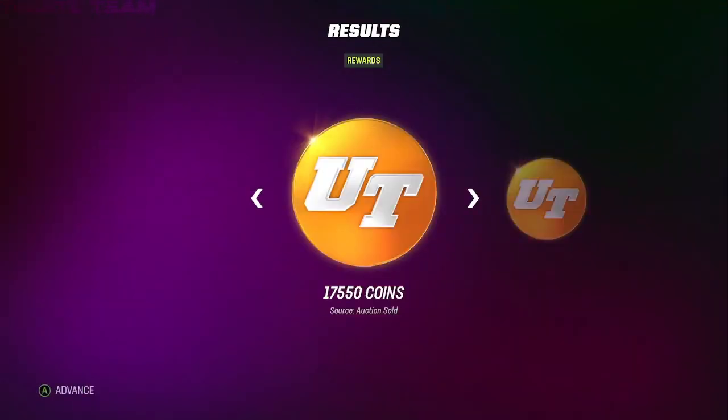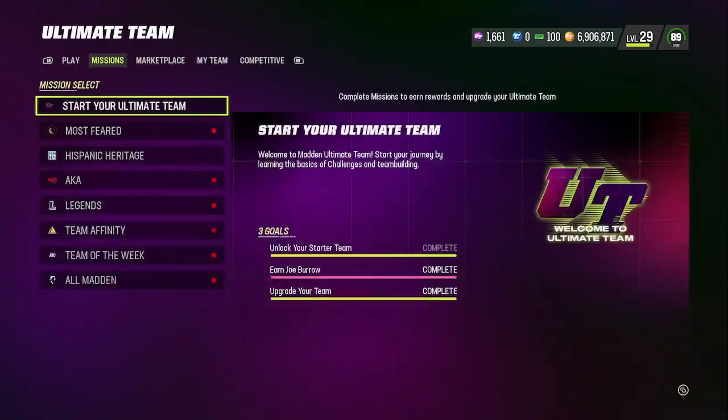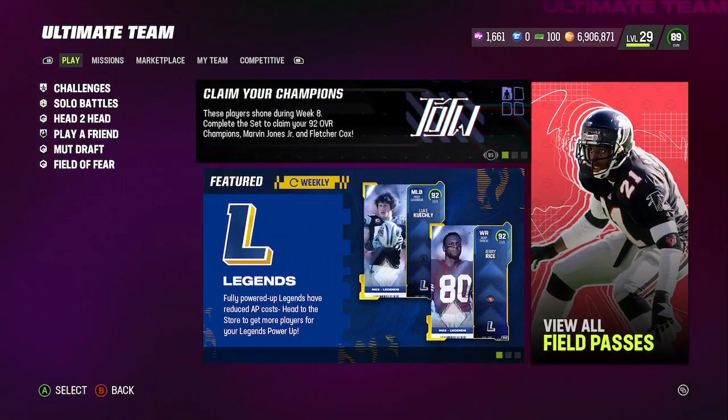Once the promo ends, I'd recommend you guys right now, after I get my stuff from some of my team builders who are literally so low on coins. What you need to do is head over to the solo challenge. When Madden decides to load, you're going to head over to challenges, head over to the AKA promo and just knock them out.